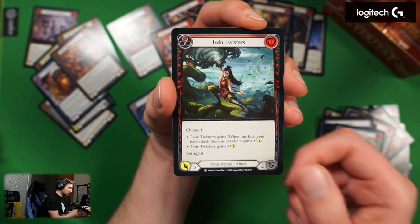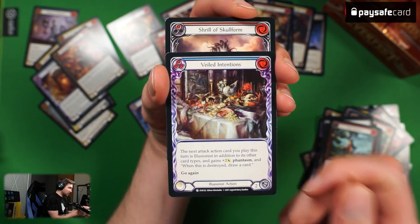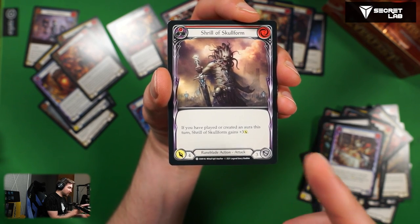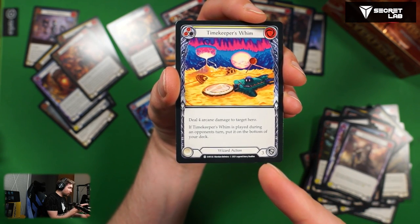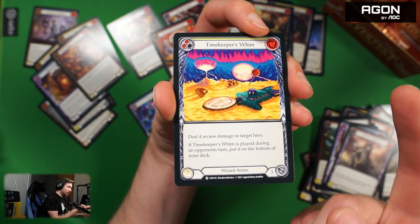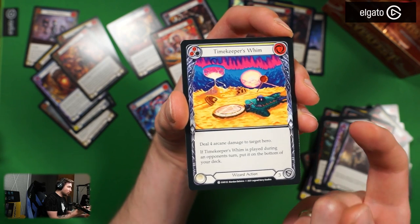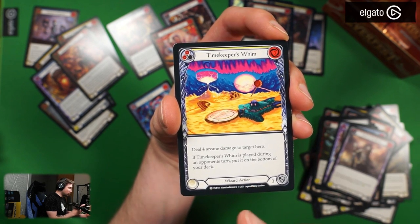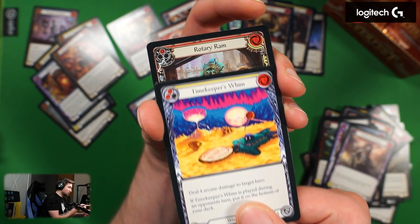Red Twin Sisters already had. Veiled Intentions we had — blue version adds plus two attack instead of the yellow's plus three. Shrill of Skull Form — max seven attack if created an aura this turn. Yellow version of Timekeeper's Whim deals four damage, so the red version will deal five. I wasn't the smartest when I said it would do six. Red version deals five arcane damage for three resources and goes to the bottom of the deck if played during your opponent's turn. Looks like a pretty decent card.